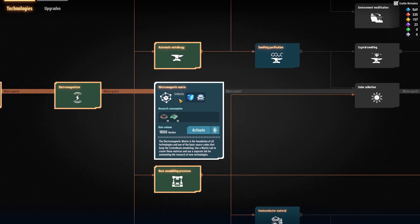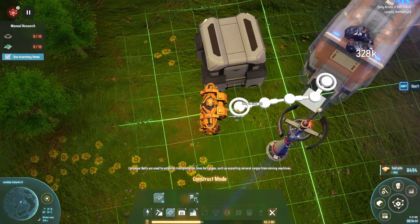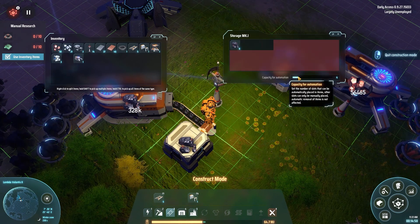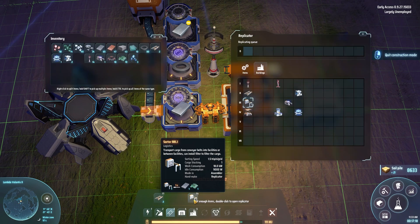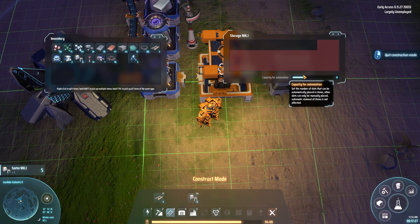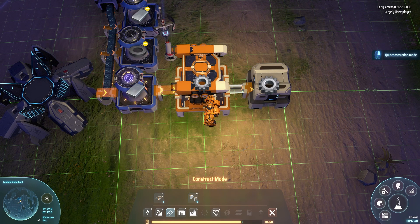Next up for research is the Electromagnetic Matrix, which requires 10 magnetic coils and 10 circuit boards and gives us access to blue science. I want to do a little automation before we get there, though. I'm going to pop down a coal storage and let that fill up. I want this assembly machine to make me gears. We have a storage unit and labs — we'll get to that in a second. I need to do a bit of automation first. We're working at 100% efficiency because our power grid hasn't collapsed in on itself like a dying star — you love to see it.